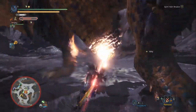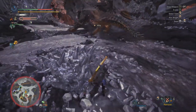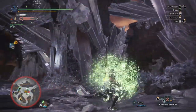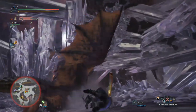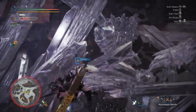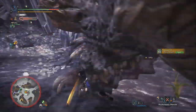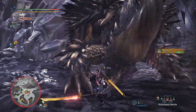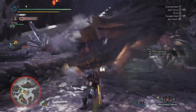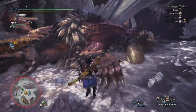This is what makes Arch Tempered Nergigante such a fun fight, although he can be frustrating — especially in multiplayer. But we're in solo, which means we have Tool Specialist to get our Temporal Mantle back faster. It also recharges Rock Steady and Evade Mantle. Since the fight is broken into stages, you can jump back to camp and trade out for other mantles like Vitality and Evade, then Far Cast back when those run out.